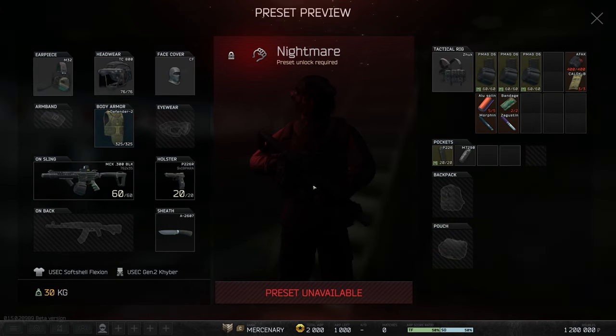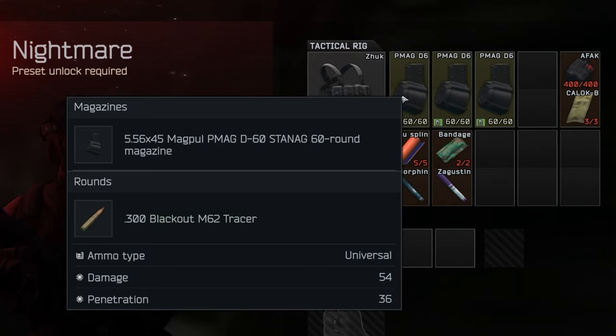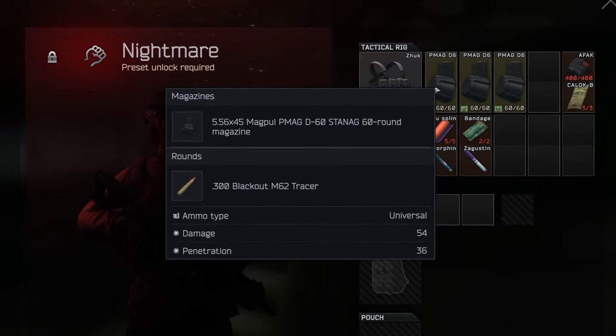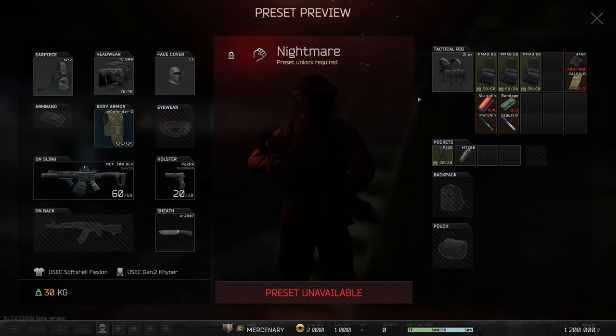One of the last kits you'll get is Nightmare — it was the hidden overpowered class in Arena in the past, but nobody wanted to unlock it because it was a pain to progress to. The only downside now is it's been moved to M62 Tracers versus the AP ammunition it used to have. This is still a very strong round, but you're going to be more in a headshot position with it — against level 5 or 6 plates you'll need to hit them a lot. I do think this will be a very fun kit overall.